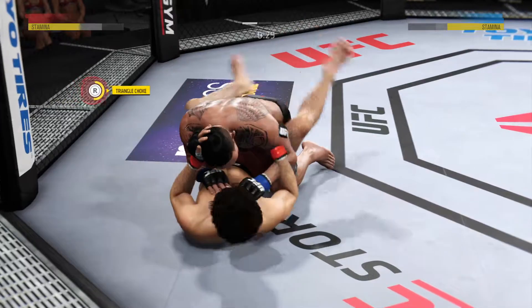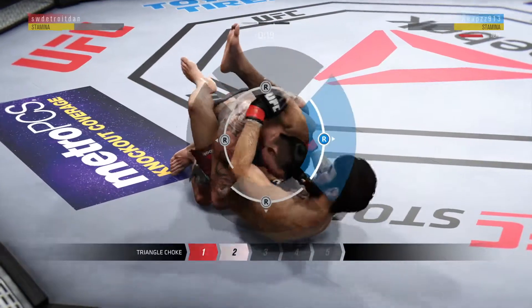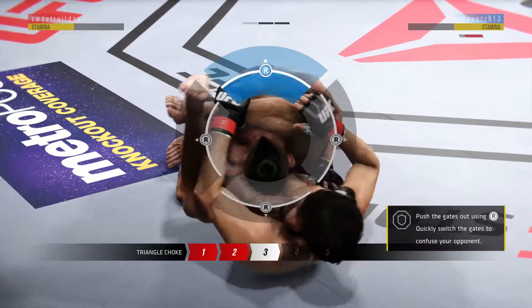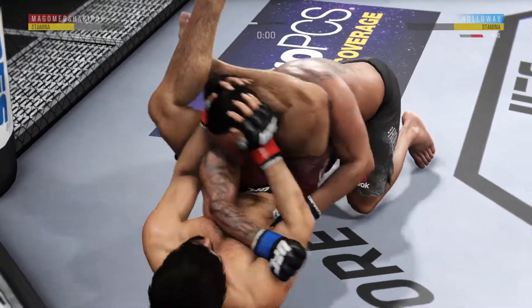30 seconds now to go in the round. He's got the leg over the shoulder. Now he's going to pull down on his shin. It looks like this submission is locked. He's got the knee over the ankle. Pins down. Wow, that was close.